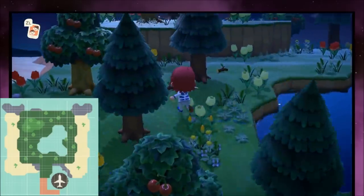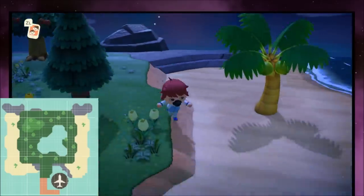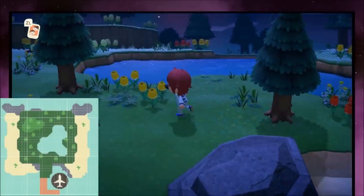My next island is Pond Island. You can tell because there's a little pond on the right side and then a cliff that kind of breaks up the terrain. There are a lot of trees, some of your native fruit, a couple of rocks — it's just a standard island.